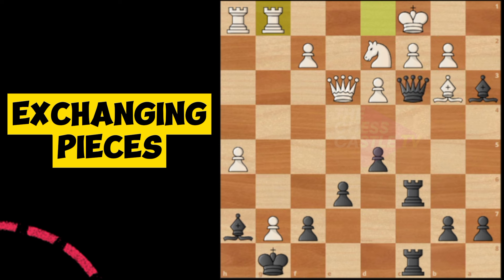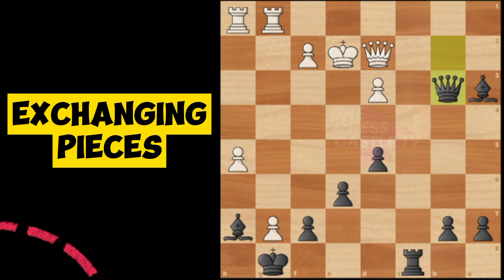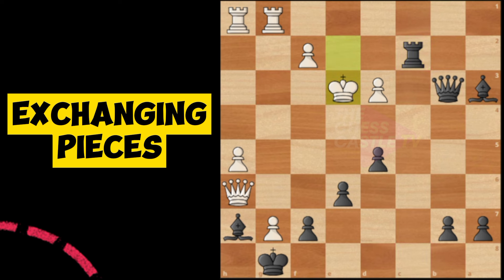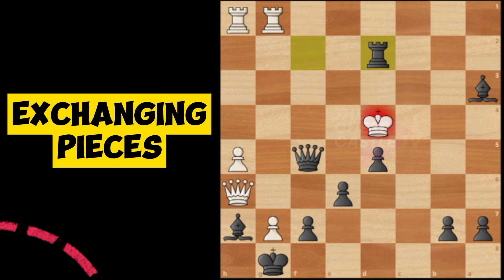Continue checking — check again, check again, and then more checks. He missed this one — queen takes rook. But anyway, black is still winning because the king is so exposed. So remember the rule: knowing when to trade and not to trade your pieces is so important. Thank you, bye!